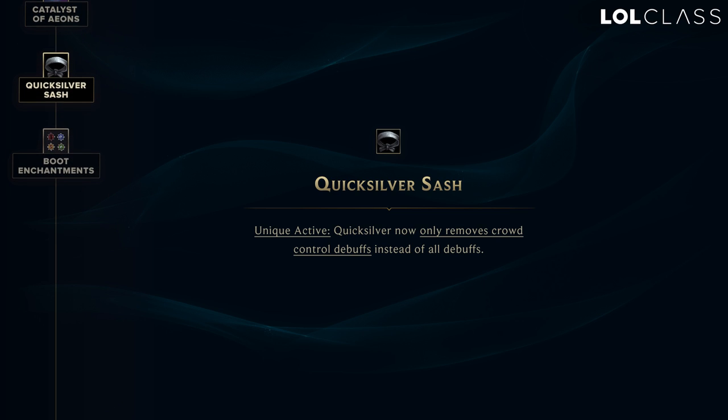Regarding Quicksilver Sash, you won't be able to cleanse the ultimates from assassins — for example, Zed or Fizz. So it will probably come down to having an Exhaust to be able to survive those.